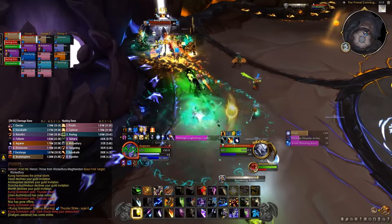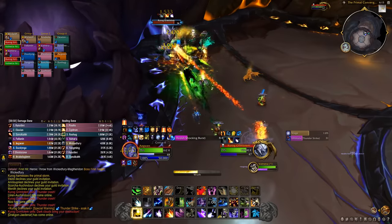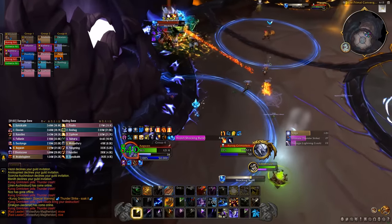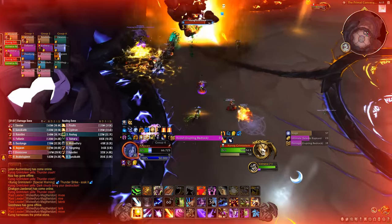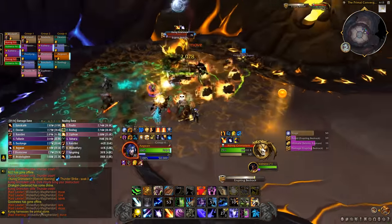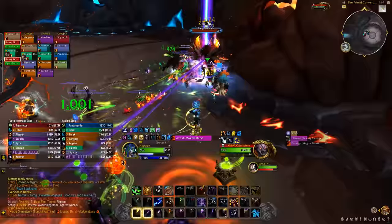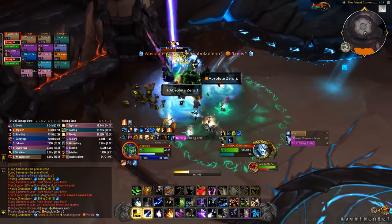Once the adds are killed he gets empowered — you can decide what order to use with your raid. We tried multiple versions but killed him with earth, storm, fire, and frost. Don't stand behind a tank since he does a push. On the storm altar he spawns rings that need to be soaked and does big AoE circles you need to move out of. On the earth altar he does an AoE ring explosion to avoid. On the fire altar he drops fire zones around everyone so move out, and on the frost altar he marks 2 people with a soak — help them out.